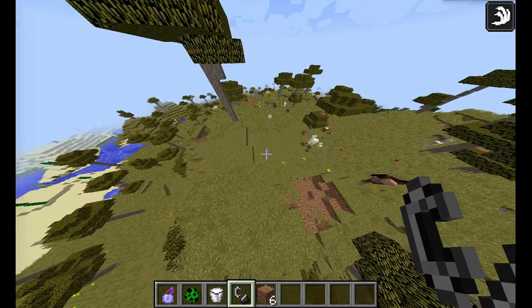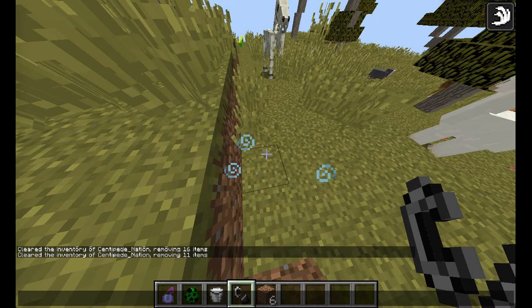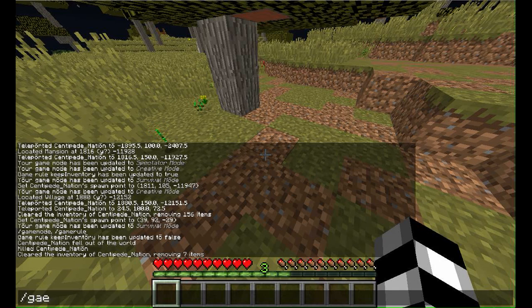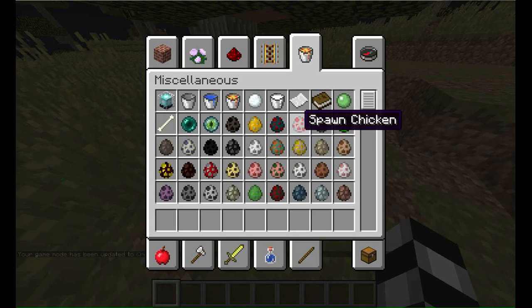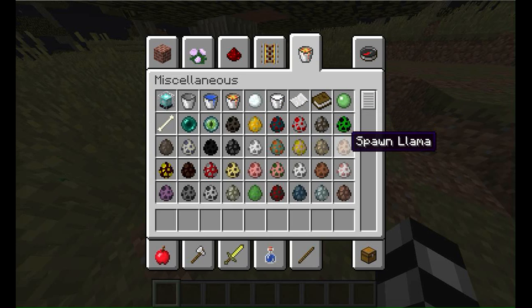That's pretty cool. Now, all the spawn eggs that were removed in Minecraft 1.10 pre-release 2 have been re-added, except for the cat. Let's go over what they are: llama, husk, elder guardian, donkey.